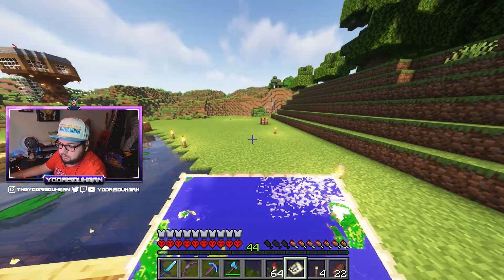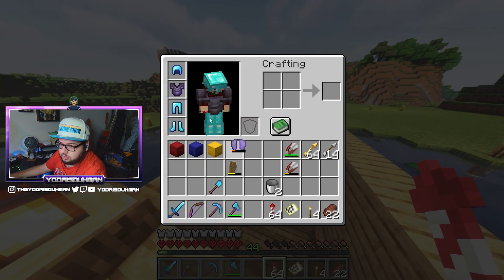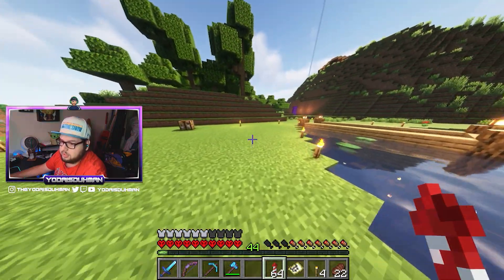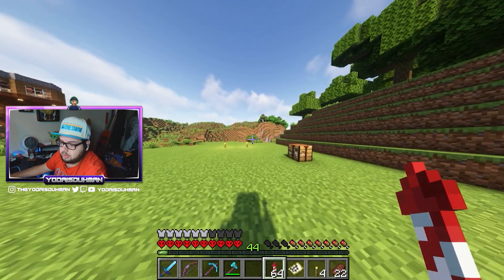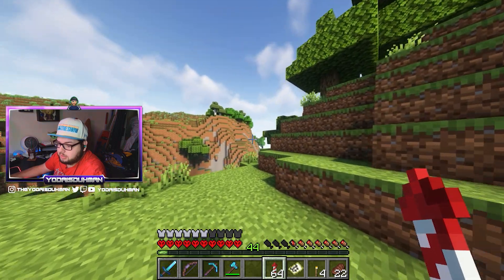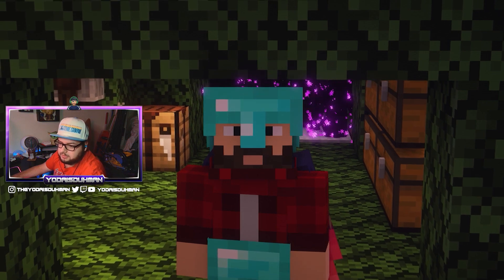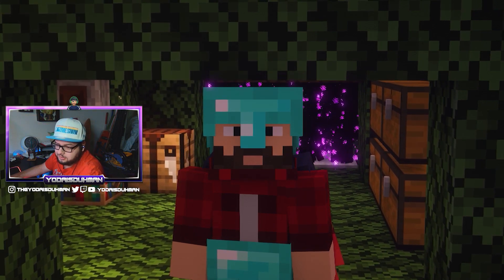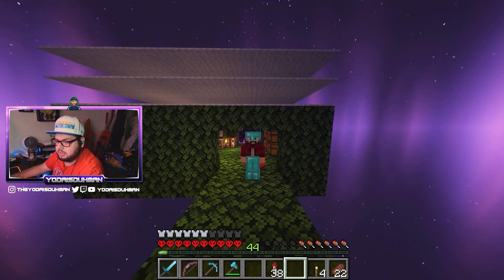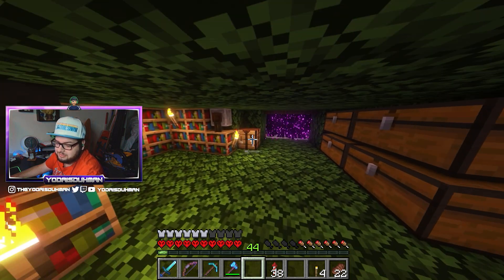The bamboo would probably be very useful for this bridge I'm going to be working on, so I might actually go get it now and start growing bamboo — that seems like a decent idea. Our wings of glory are definitely starting to hurt, so what I'm going to quickly do is head to the enderman farm, and on the way there we're going to stop at the bamboo forest.